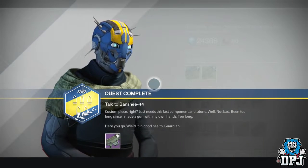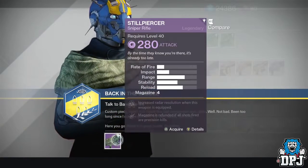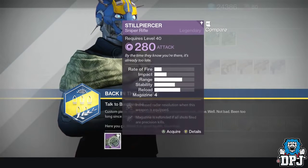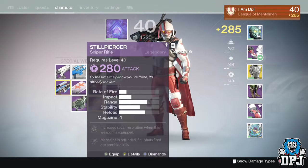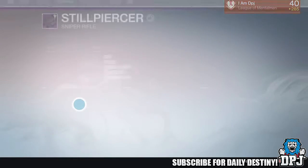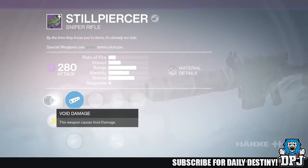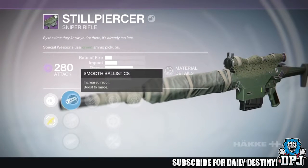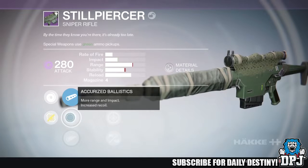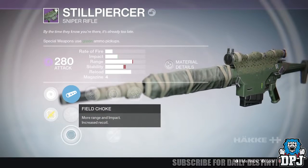The weapon is called the Still Piercer. Mine offers void damage with 280 attack, but obviously can be infused. Its main perks are Perfectionist — magazine is refilled if all shots landed are precision kills, which is an amazing perk — and then we have Scout Spotter, which provides increased radar resolution when this weapon is equipped.